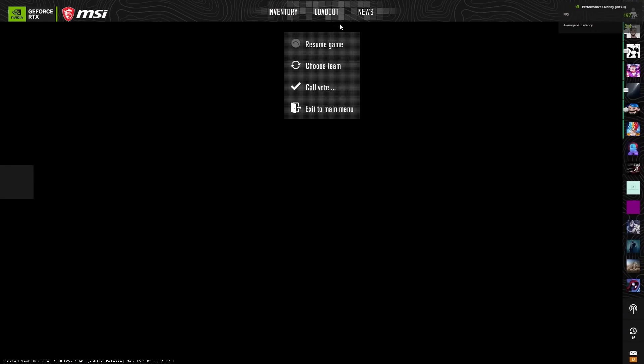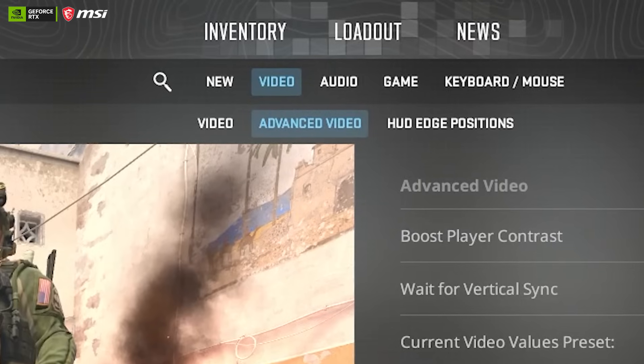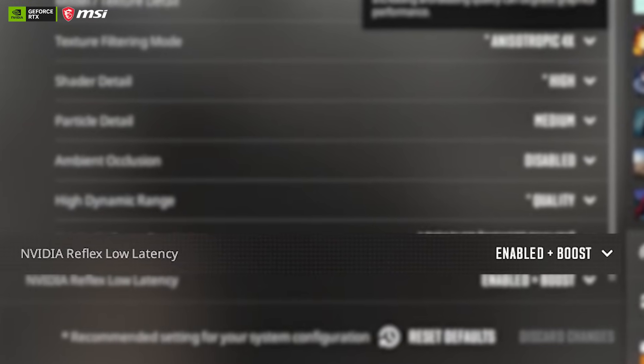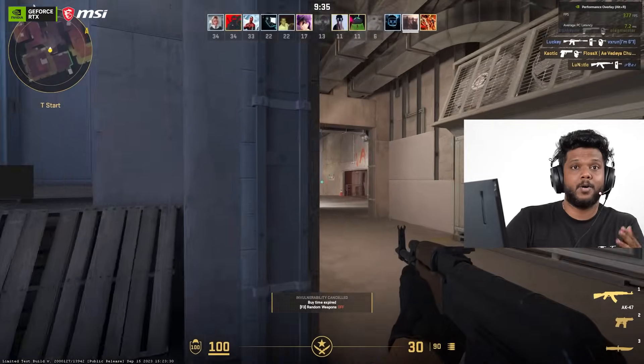You have to go to the game settings and select video options. In there you will see an advanced video option — click on it. At the end you will see NVIDIA Reflex Low Latency — click on Enable Plus Boost. You will see a major performance difference, and this difference will help you a lot to aim better. Your precision will also increase. Wow, actually I feel a lot of difference already!